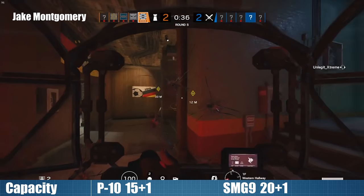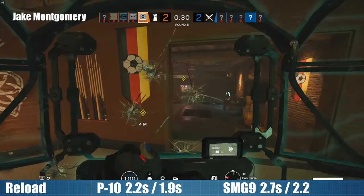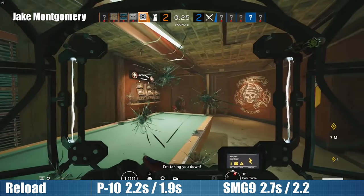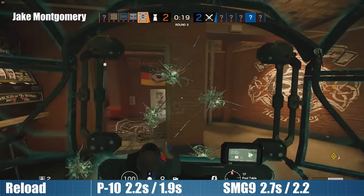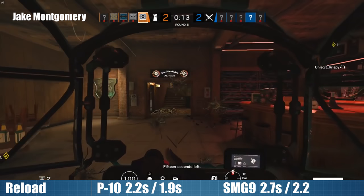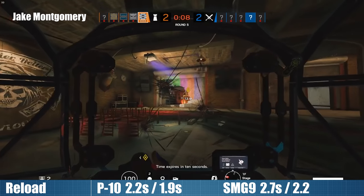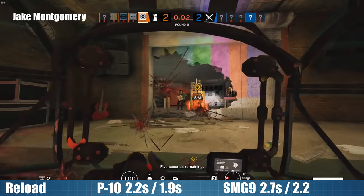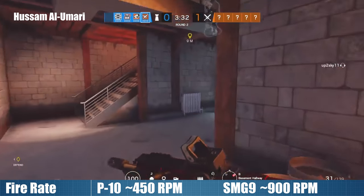There's nothing much to add on capacity so over to the reload speed. The 2.2 seconds taken by the P10 for a full reload is bang on average for semi-automatic pistols and the 1.9 seconds tactical reload is only just above the 1.8 seconds semi-auto average. The slightly clunkier SMG9 reloads a bit slower with 2.7 seconds full and 2.2 seconds tactical reload. Interestingly, the averages for machine pistols are 2.8 seconds and 2 seconds respectively, giving the new gun a relatively good full reload but a disappointing tactical reload.